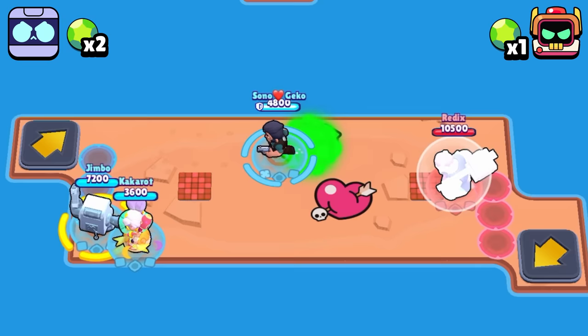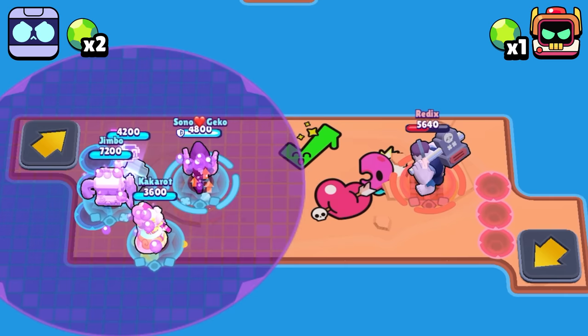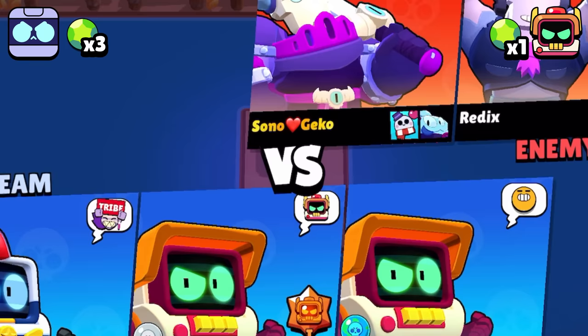The next test is the assisted takedown challenge where they both use one of their abilities to increase the damage of a multi-shot attack and a single-shot attack. 8Bit's Damage Booster is able to benefit every single shot that hits the Frank, allowing his allies to do a total of 8,280 damage. However, when it comes to RT, his shot benefits Piper's attack just fine but for Colt it only benefits the first shot, allowing for a total of 7,620 damage.